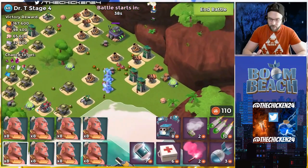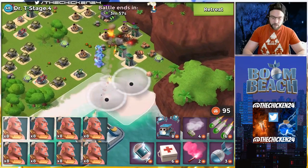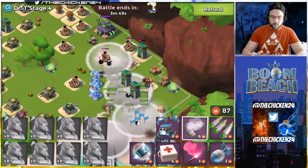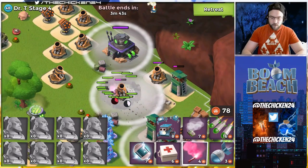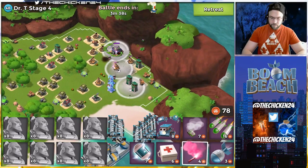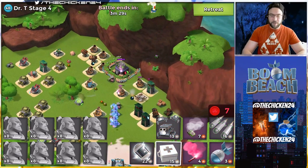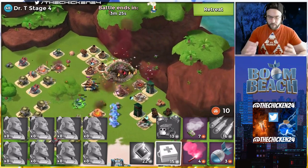From stage four on we'll probably have to do actual attacks. It's hard to tell the health on these stages - once the warriors are pounding away I can tell if today's Dr. Terrence is harder. I smoke higher with warriors on this drop because they run very fast, so I don't have to worry as much about spacing. We're on the HQ - it's a weird layout, but I'm enjoying the new Dr. Terrence layouts.